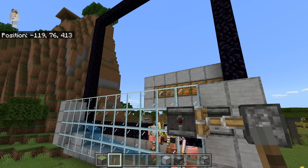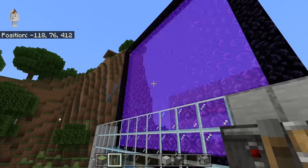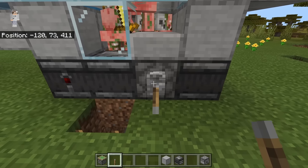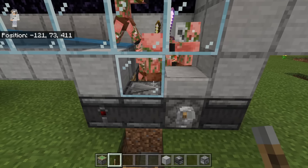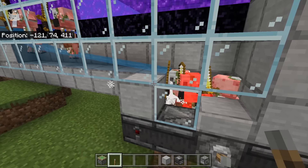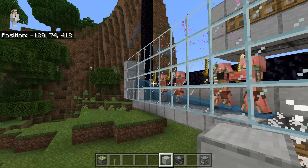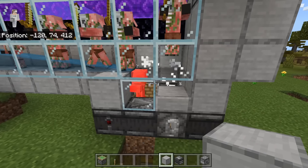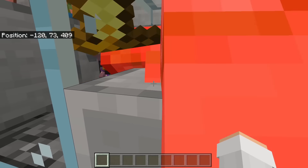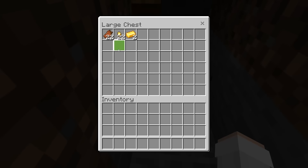Now I'm going to show you all how to use this farm. To use it, just make sure you flip this lever so that the piston is retracted. This will cause the portal to start toggling on and off, which will start spawning pigmen. Then make sure you also flick this lever to turn on your trident killer. The trident killer should automatically kill all the pigmen. As you can see, they're all getting killed. Pigmen should constantly spawn every second — they'll come through, fall in the water, and get pushed into the trident killer. To collect the XP, you can just stand over here and you should be able to collect it all. If you want to collect all the loot, you can come down here and get it in this chest.